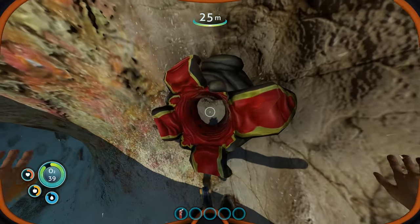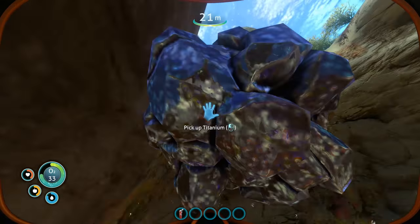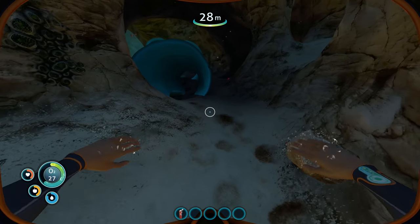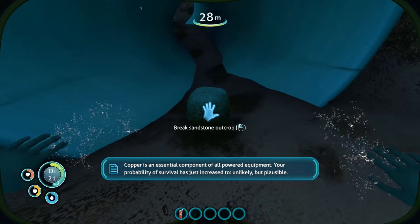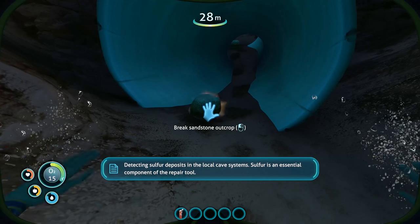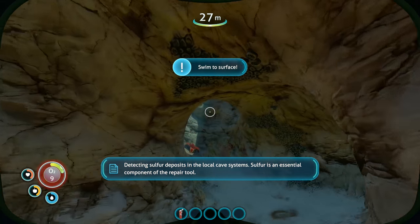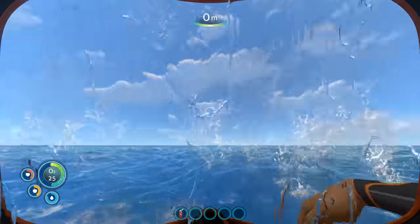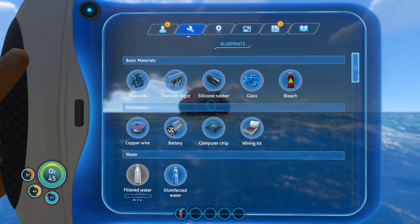I just broke that with my bare fists. Copper is an essential component of all powered equipment. Your probability of survival has just increased to unlikely, but plausible — detecting sulfur deposits in the local cave systems. Sulfur is an essential component of the repair tool. I guess that's what we're going to try and craft — cave sulfur, titanium, and silicon rubber.